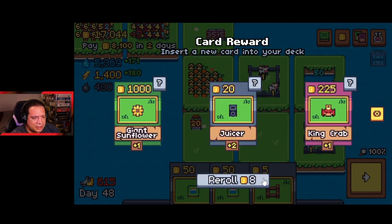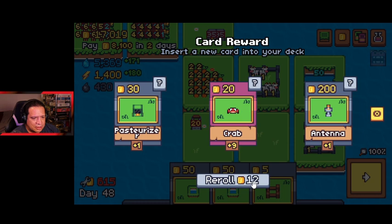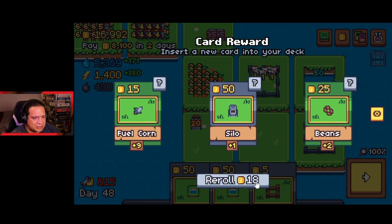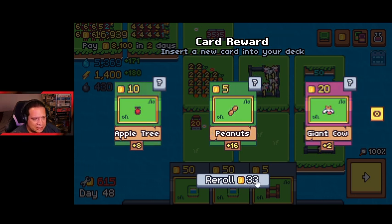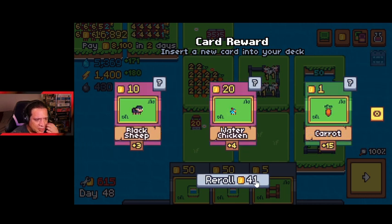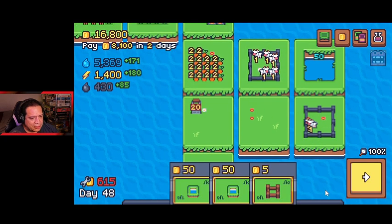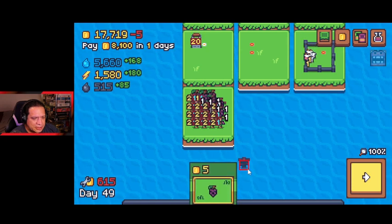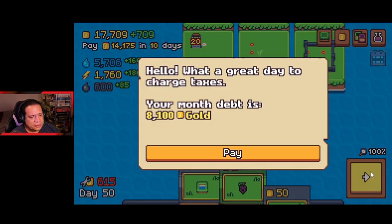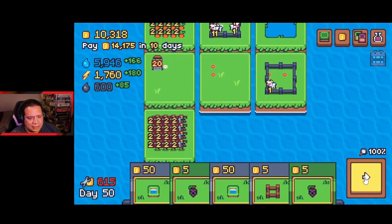We do need a grape, we need a fermenter, we need a juicer. I passed up a couple things I probably should have gotten because they were cheap. By cheap I mean every time I roll or get another set of cards it costs money. But I'm at double our goal. Barn is good. Grapes — there we go, that'll work. We'll keep a few grapes in our deck. We owe 14,000 but we make a little over a thousand a round.